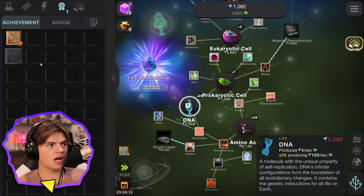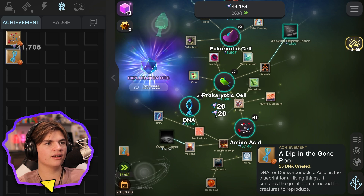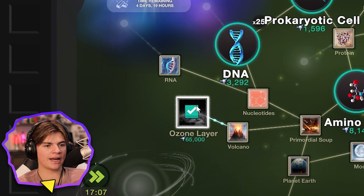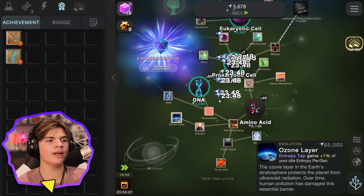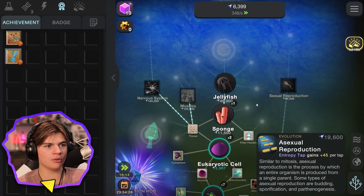We got a DNA one too — 41,000! We're about to buy the ozone layer. Ozone layer — it's mine! Oh, I thought it would do something cool. Wait — now I make 23.48 per click!